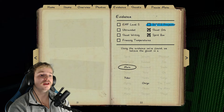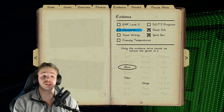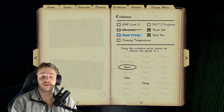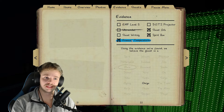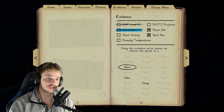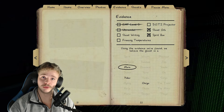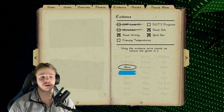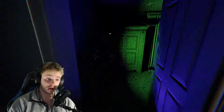Speaking of it — the ghost just scribbled in the book! You want to rule out different types of evidence it can't be. For example, crossing off ultraviolet — if all the ghosts disappear, you can cross it out. Cross off freezing temps and we can have an Onryo — don't cross that off. The EMF removes only certain ghosts, which means it can be DOTS, ghost writing, or freezing. The ghost scribbling in the book gives us ghost writing. So as mentioned at the start, we have a Mare.